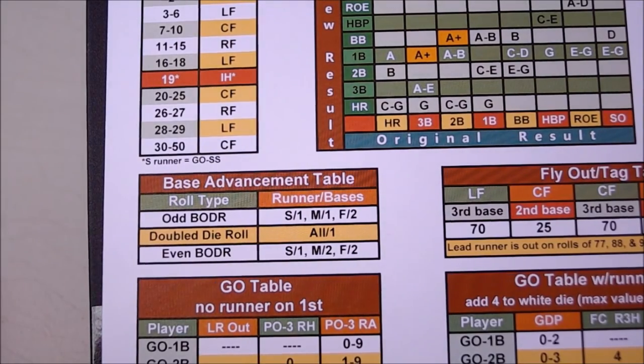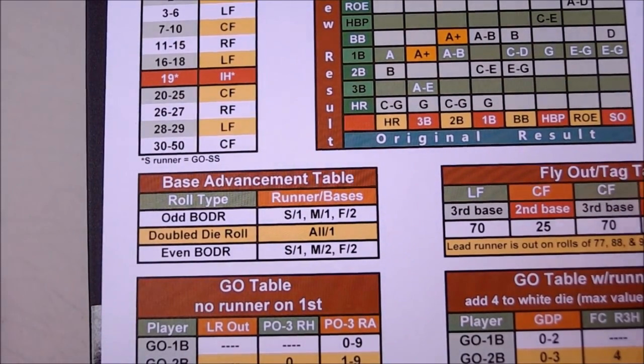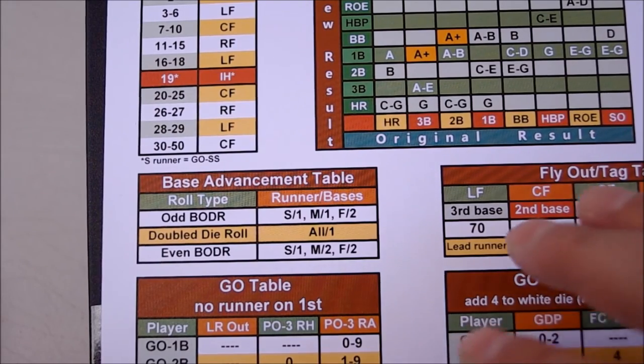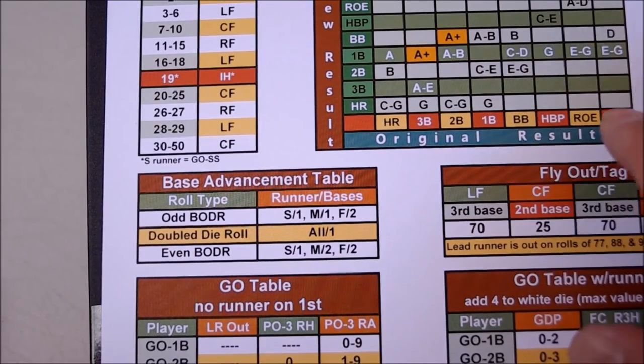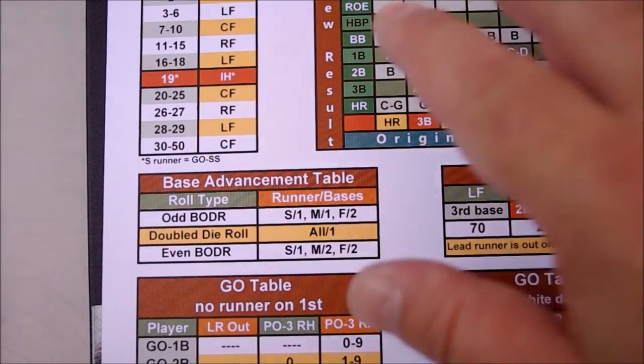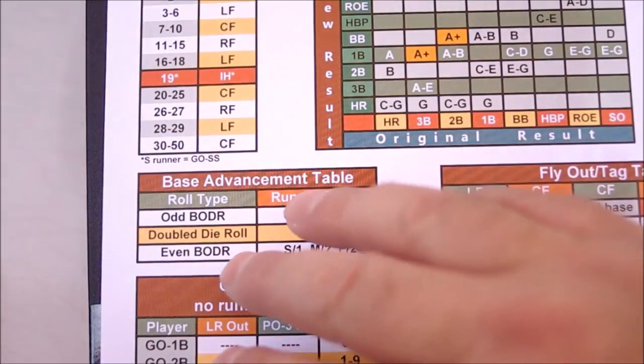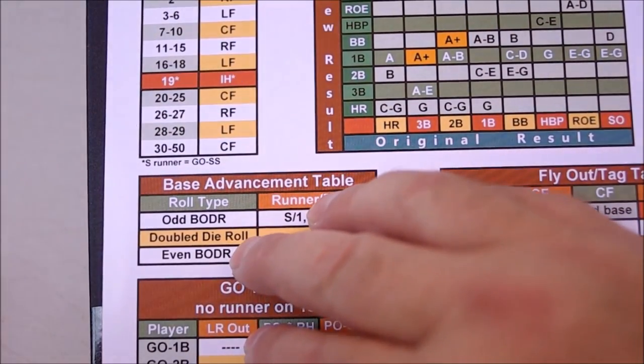That's really all there is to base running. The game is designed and streamlined so that you get your outcome off the batter card, then you get your hit location off the same roll, and then you get the base advancement off the same roll, whether it's odd or even.